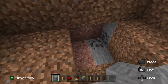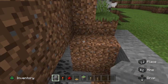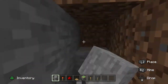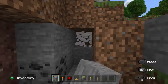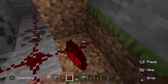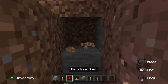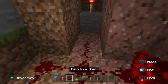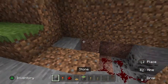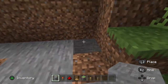You want to dig two deep — basically a three by two hole — then grab the middle block. Go over like that, one like that, and place a redstone torch there. Then place redstone dust all in here, two out in the middle, and one like that.